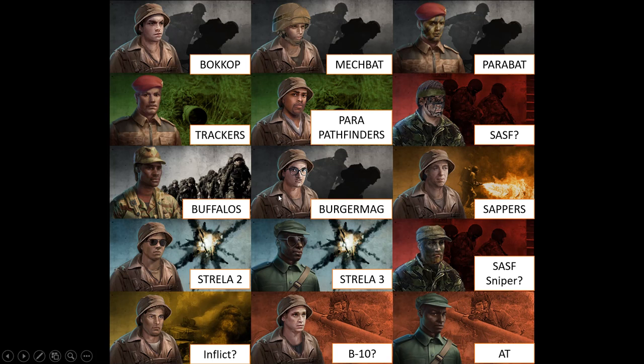We have the Buffaloes — a light infantry unit behind enemy lines. The Burgermach reservists and sappers, pretty much as you know them. Then — and this is another question mark for me — the Straler 2 and the Straler 3. They're both anti-air, with the Straler 3 being slightly better stats-wise, as they probably carry the same Strelas we already know from the game. We'll just have to see when the game comes out.